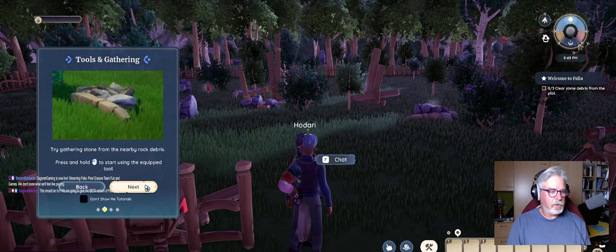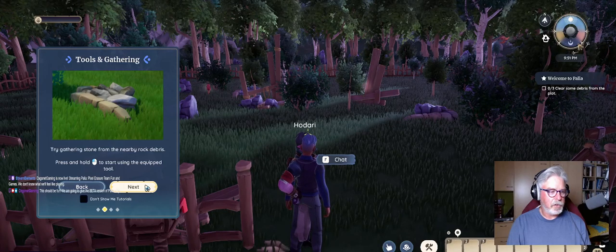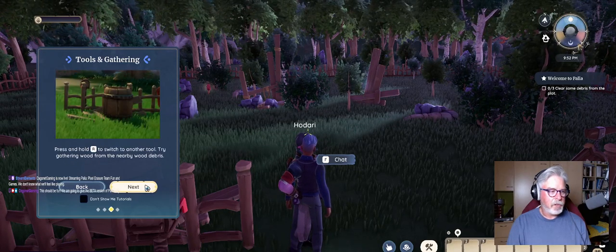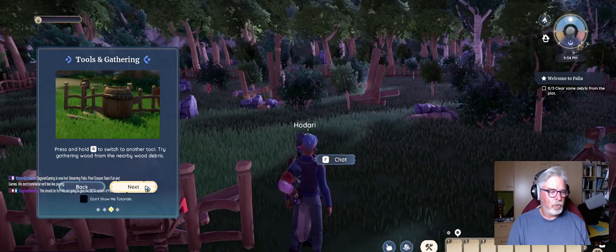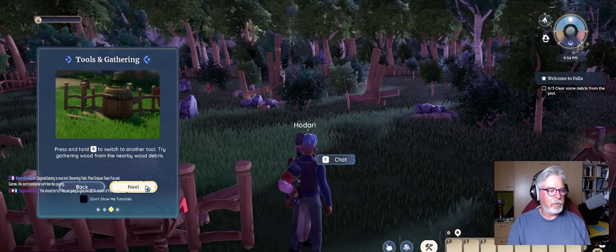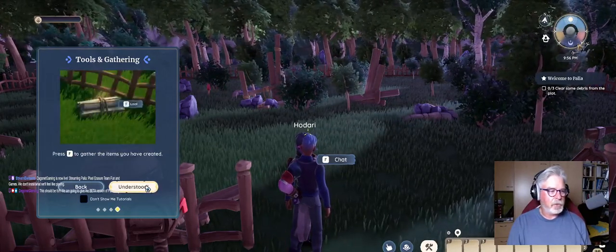Gather stones in the nearby rock debris — press and hold to start using the equipped tool. Press and hold R to switch to another tool. Try gathering wood from the nearby wood debris. Press F to gather the items you have created.